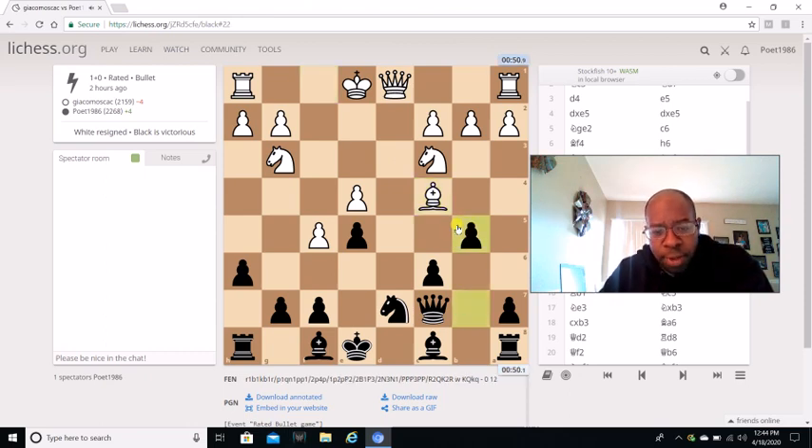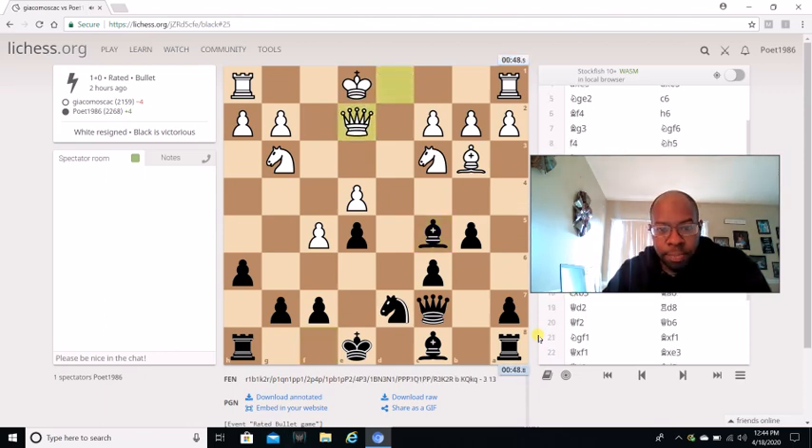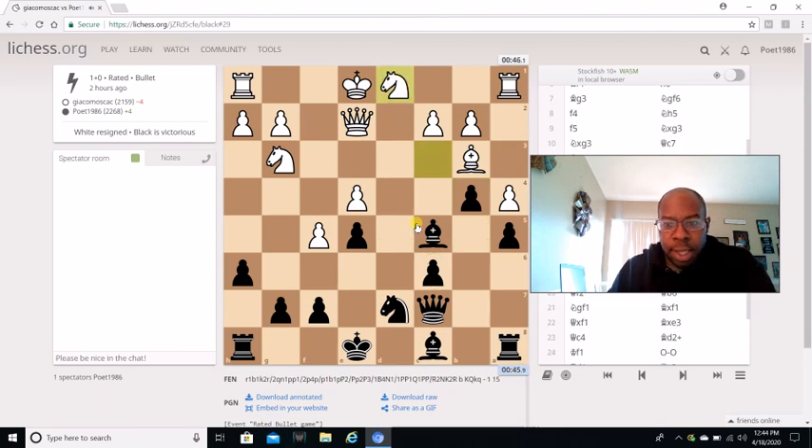He goes Bishop c4, I go b5 automatically. Bishop b3, I go Bishop c5 — I'm patrolling all these weaknesses. He can't even castle right now, and even if he gets a chance to castle queenside, I've got a nice pawn storm ready. With the c6 pawn right here, he can't go to b5 or d5 — I'm loving this position.